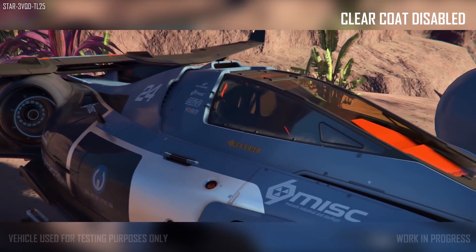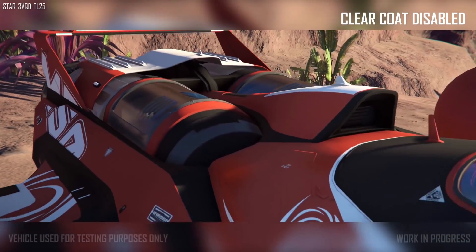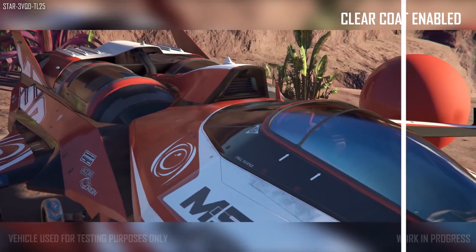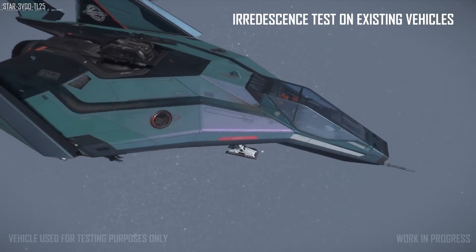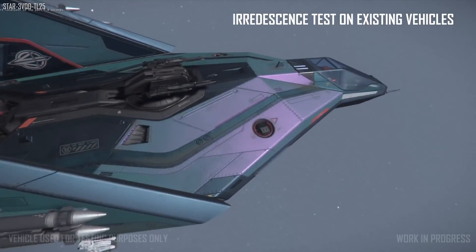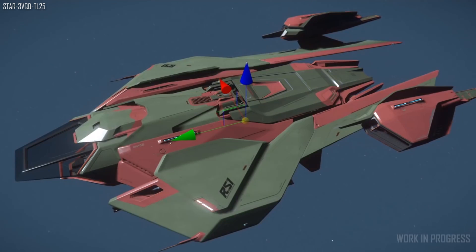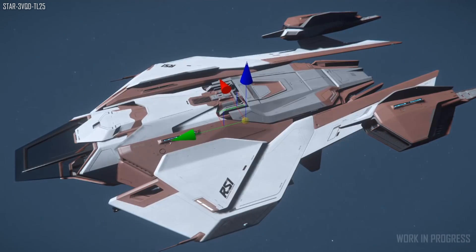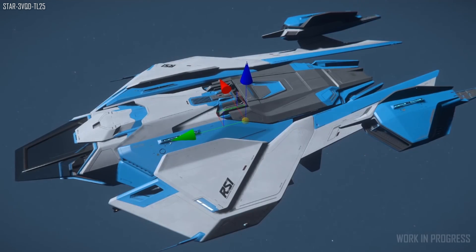Some examples we got to see: the clear coat shader gives a nice glossy look; iridescence and colour shifting, which actually looks phenomenal. Painting ships and using various colour schemes will also be an option — this is how we'll likely be able to paint our own ships. There will be three areas: primary, secondary, and tertiary options, and you'll be able to change the different colours and maybe even texture types.